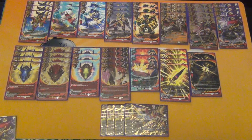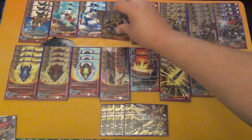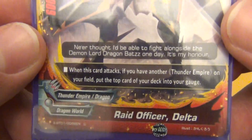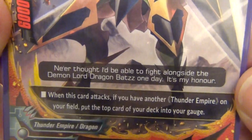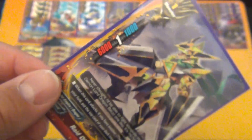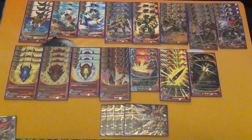To help with early gauge, we have another size 1 monster — Raid Officer Delta. Size 1 Thunder Empire monster, 6/1/1. When this card attacks, if you have another Thunder Empire on your field, put the top card of your deck into your gauge. 3 copies. He has very good clearing power, and 6 or 8 with your weapon is strong. The gauge ensures you have the 3 gauge needed for your impact — that's the reason he's in this deck.